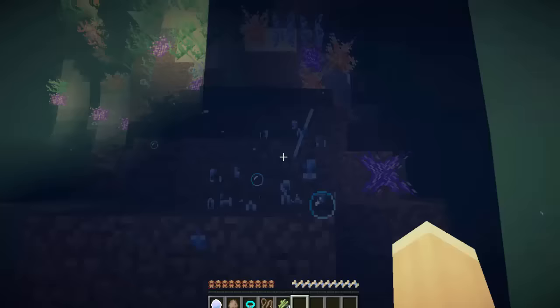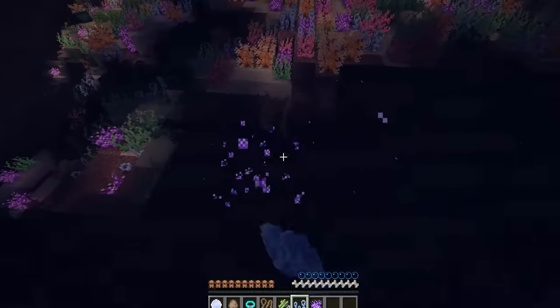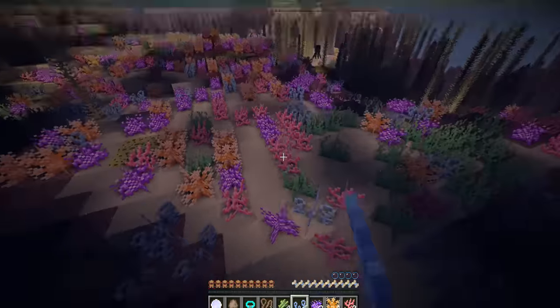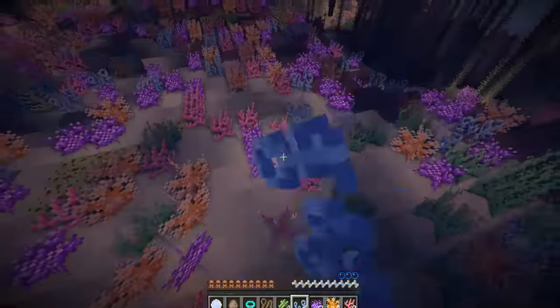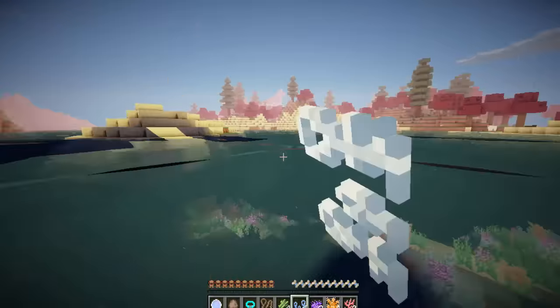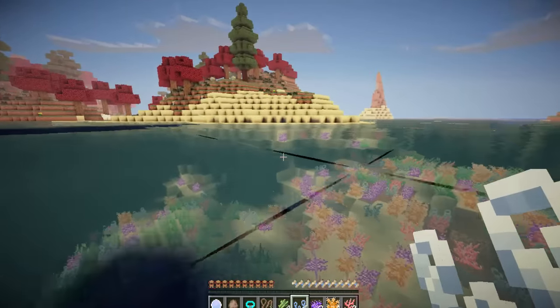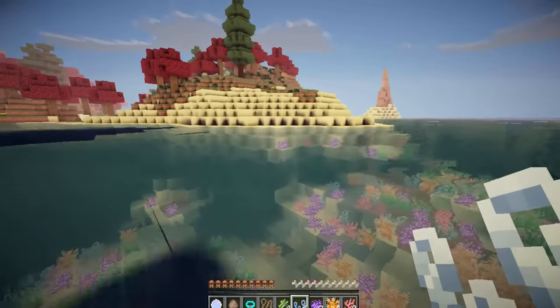Oh my gosh, look at the water. This is coral! Where I live in Australia, there's coral with heaps of it around. I need a tall — it's so cute. We spawned on a little deserted island, so let's quickly get over to land. We don't need to die so soon on the first episode.